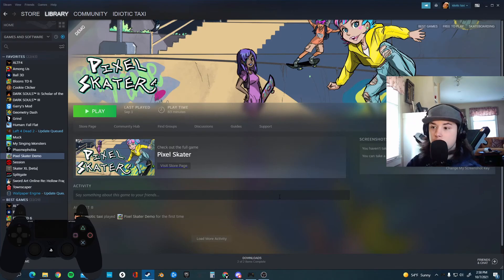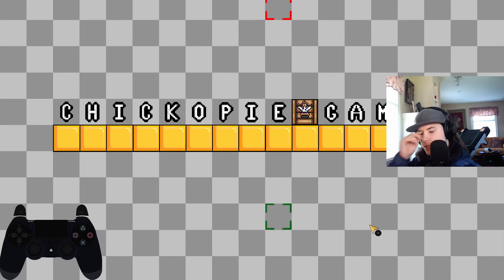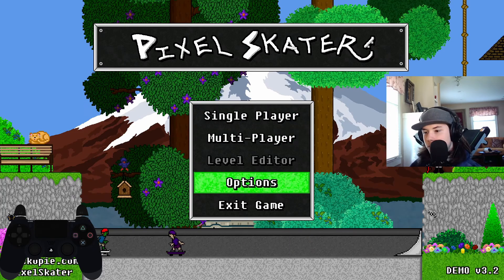You're seeing me on Steam right now, and you might be wondering why Steam, why aren't I playing Tony Hawk? Well, I'm going to play a game similar to Tony Hawk but it's 2D. The devs that made Pixel Skater have been working on this game for quite a bit. It has a demo on Xbox that's free right now, but not on PC — they don't have a public demo. I was lucky enough to get a code.